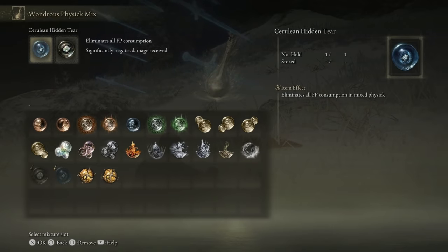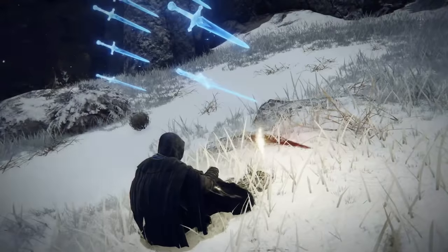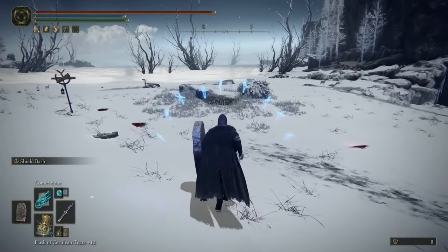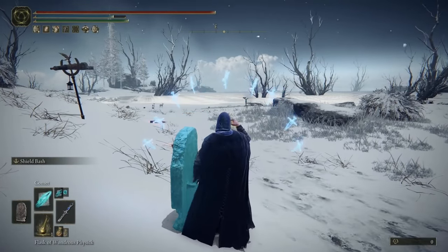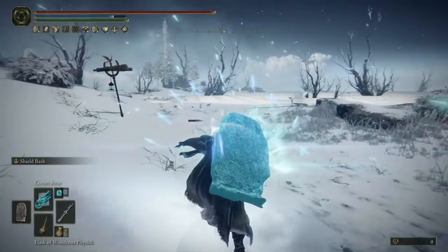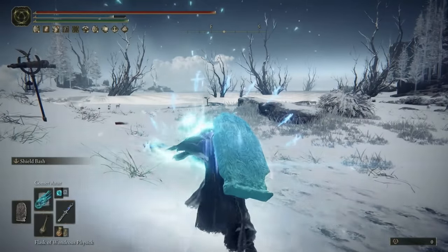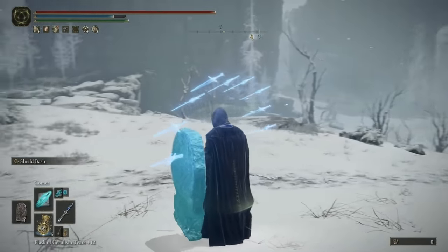I also want to show my Wondrous Physick because it's really important for this build. The Cerulean Hidden Tear eliminates all FP consumption, which works extremely well with Comet Azure. The Opaline Bubble Tear significantly negates damage received, so we can tank even more. Check this out — with the Cerulean Hidden Tear active, I'm casting Comet Azure and my FP bar isn't moving at all. We can pretty much one-phase a lot of bosses in this game using this spell with zero FP consumption.